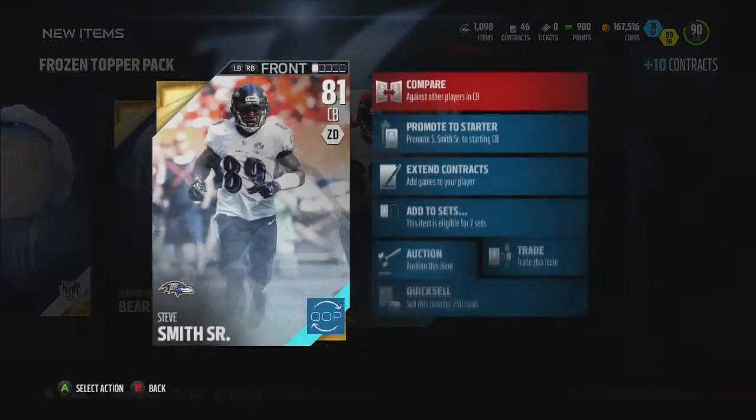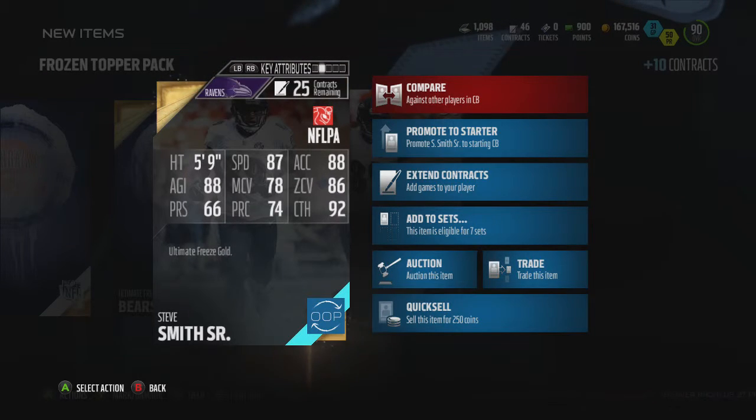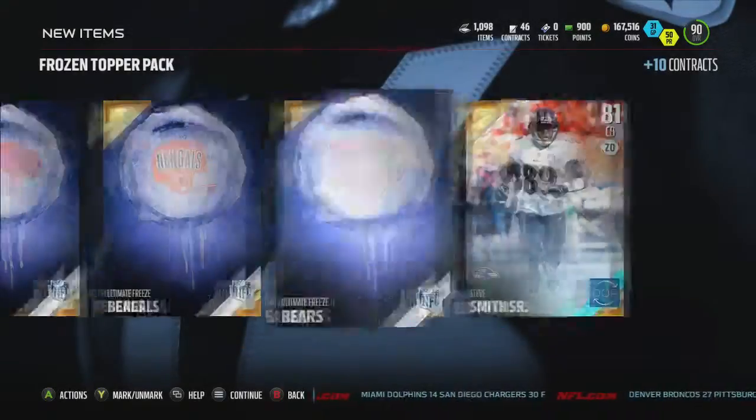We got Steve Smith at cornerback. 87 speed — he's not that fast. But he's got 92 catch, so for a corner that's really good.